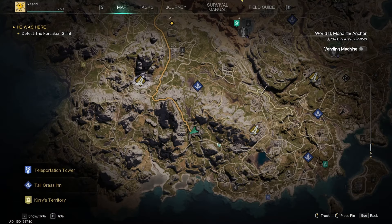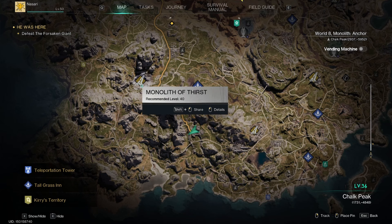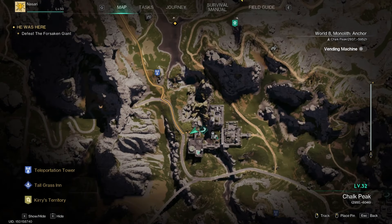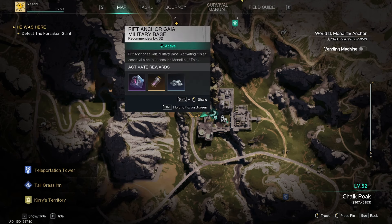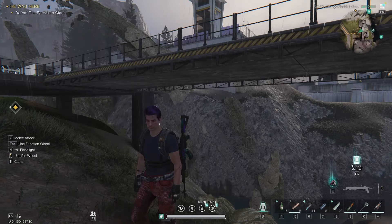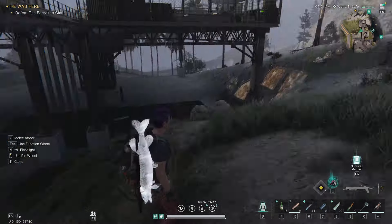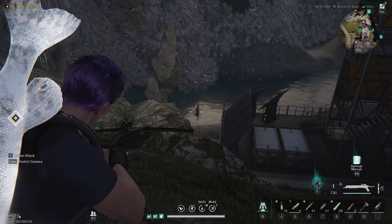You can kind of see there where I'm located. You've got the Ghia Cliff Monolith there and the Monolith of Thirst. I'm almost right in between both of those. But we're actually going to be coming in the west side of this. And you want to grab your rift anchor first just to make things nice and easy. Your rift anchor is just right down there in the water.